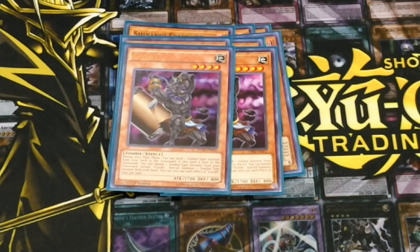Next we run 2 Gozuki. He's kind of like another starter, kind of like Uni-Zombie, except he only dumps from the deck to the graveyard. That's why we really want 2. His second effect, when he goes to the graveyard, is pretty useful sometimes — just banish another zombie in your graveyard and bring out a big dude from your hand.